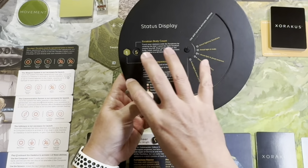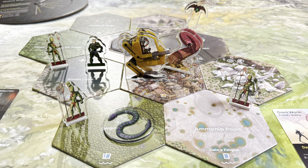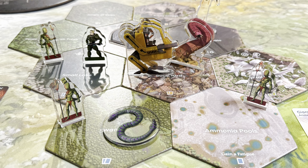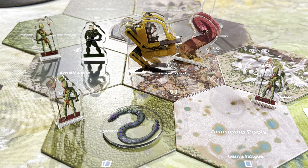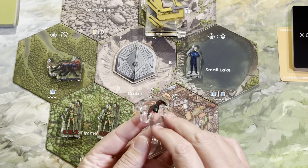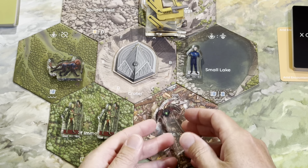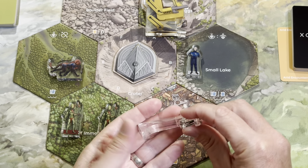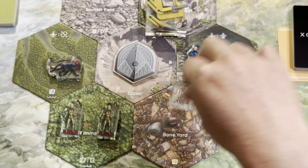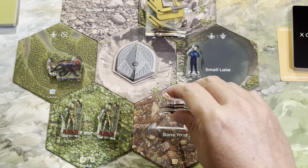Before I give my thoughts, I wanted to briefly discuss these prototype components. I'm not going to talk about card quality or cardboard quality since this isn't a final production version, but these acrylics I've received — I'm just loving them more and more as I play. They're full color, they've got that clearness so you can see through them, and they're extra thick. I don't know if you can really appreciate how thick this thing is, but it stands up on its own — it does not need a separate stand or base, which often falls apart with acrylic standees.